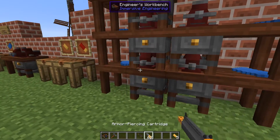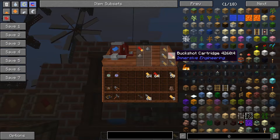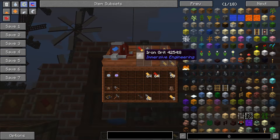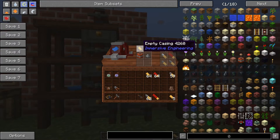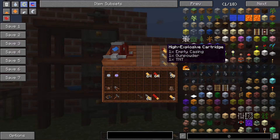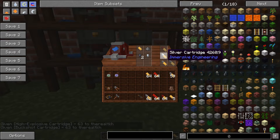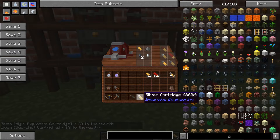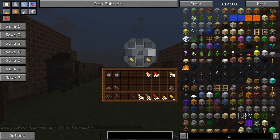The other types work in exactly the same way. You can get buckshot from gunpowder and iron grits, high-explosive cartridges from TNT and gunpowder — looks fun — and finally the silver cartridge, which is presumably useful against werewolves.